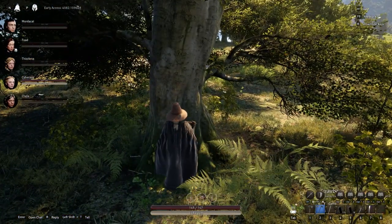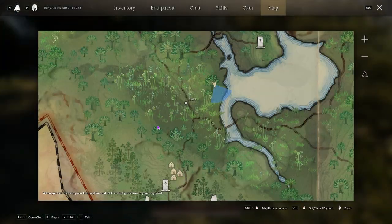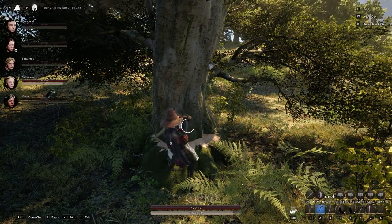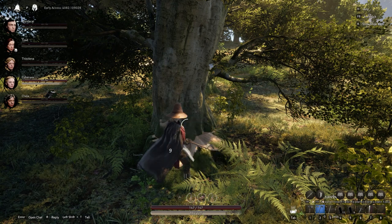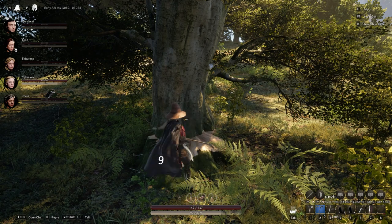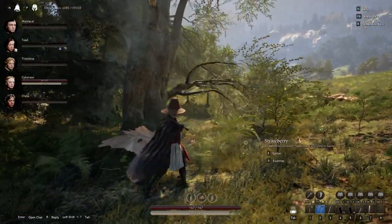First, make sure you have lots of stamina. Walk up to the tree, start hitting, hit M, let off the mouse button, hit M again — and now if you don't do anything he'll just do his job and chop down that tree.